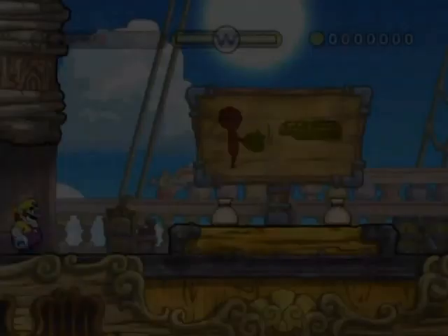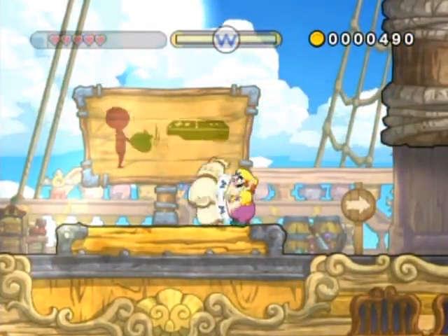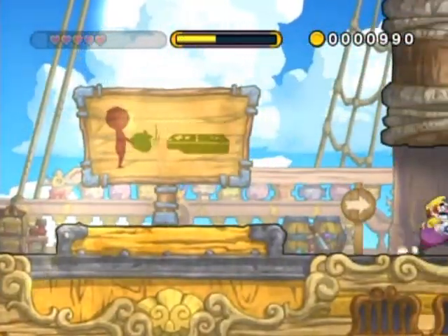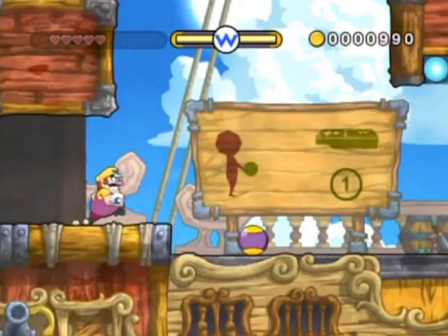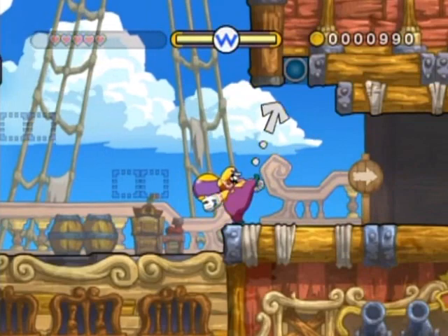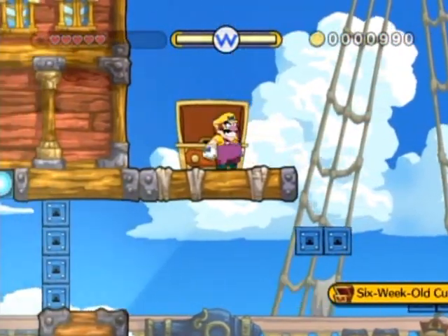Press one button and then two button to do a dash jump — very handy for getting more distance in your jumps. Shake things by shaking the Wii remote, and that is the gimmick of this Wario Land: Shake It — you shake stuff up to get the booty within. You can also shake to do a slam. Crawl underneath things just by walking into them. Hold the one button, tilt, throw by releasing the one button. Very simple, very classic for side-scrolling. This is definitely a very, very classic style of game.